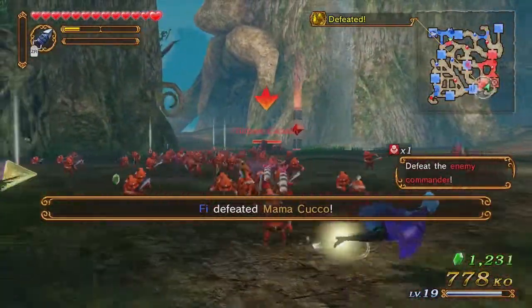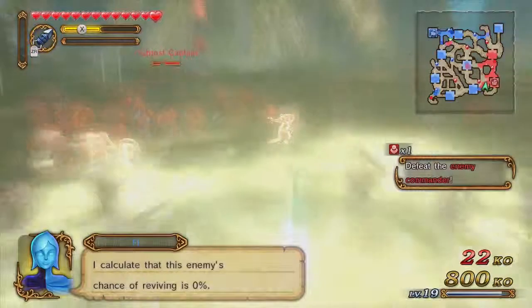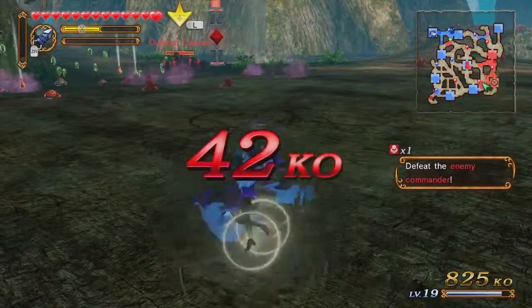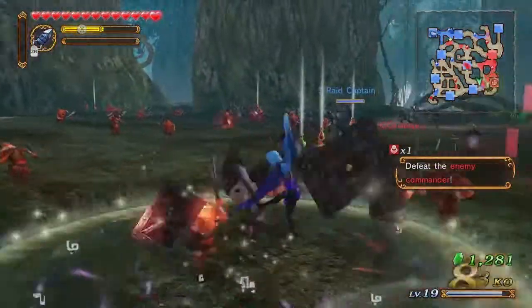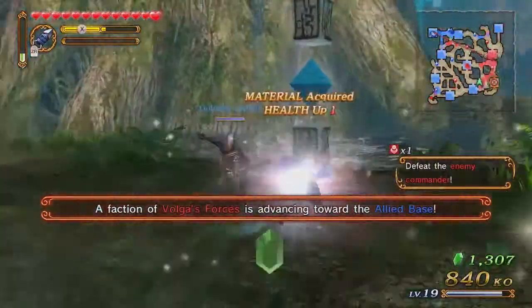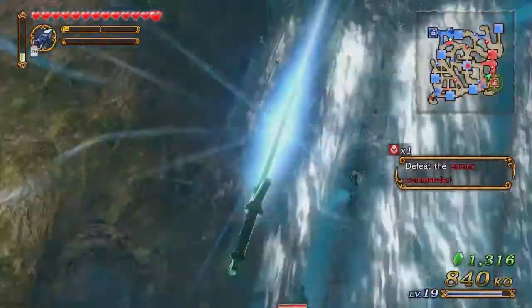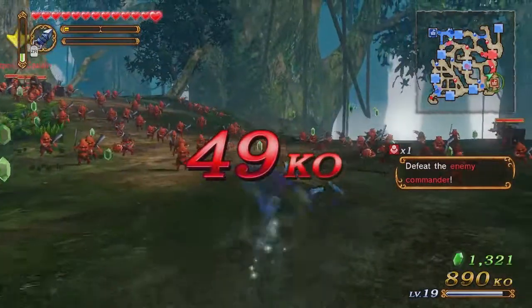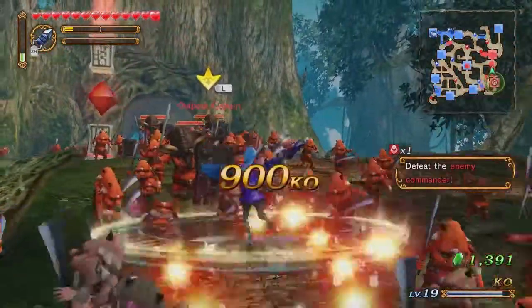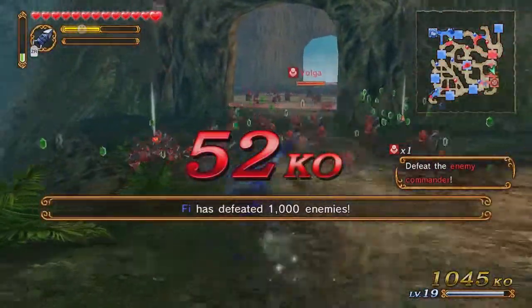The Mama Cucco is defeated, so I don't have to worry about her for the rest of the mission. If you're trying to farm enemies to get the kill requirement, use special attacks — attacks that kill a lot of enemies at once. There's also a time requirement for all of these, and usually for missions like this it's 15 minutes. So if you're having trouble, you can go in with a stronger character or level up the one you want to use.